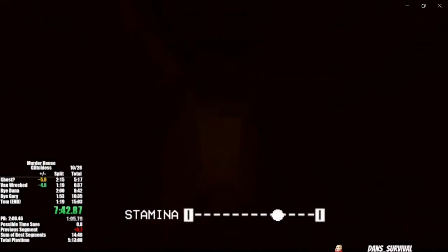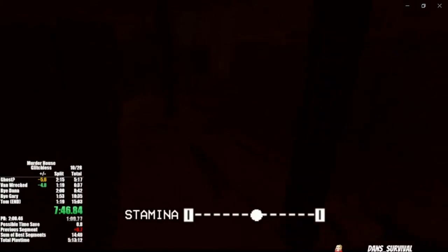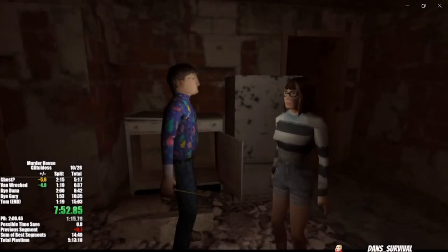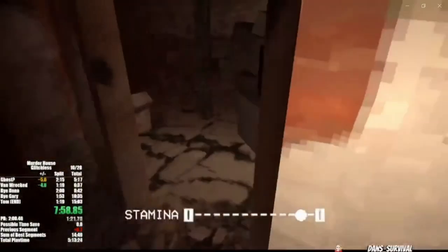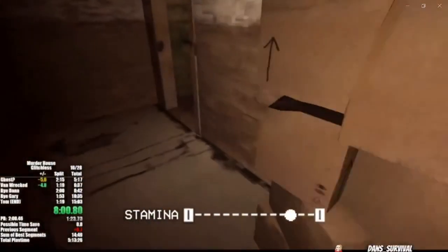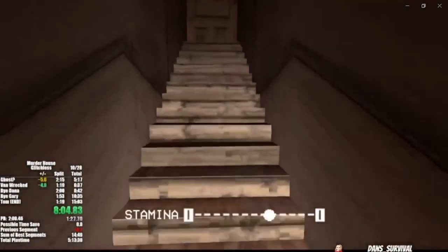It turns out Tom is in hiding in the basement, so we're gonna take this route here, the right side. Again you can use the flashlight if you so choose — it will help seeing through a lot of these scenes. We're gonna head back the way we came as this is much quicker than the other route. You want to take every shortcut you can; that'll give you as much stamina as possible.